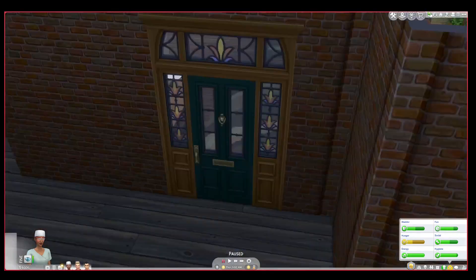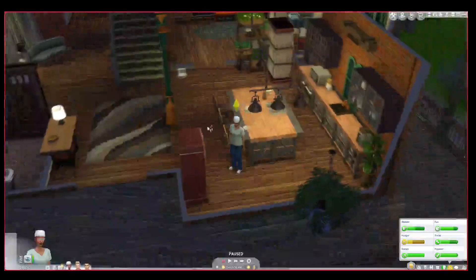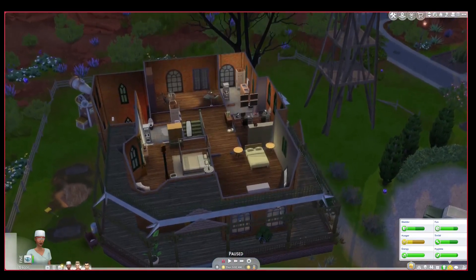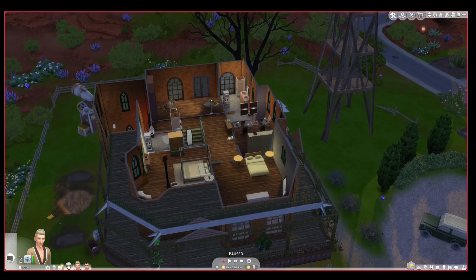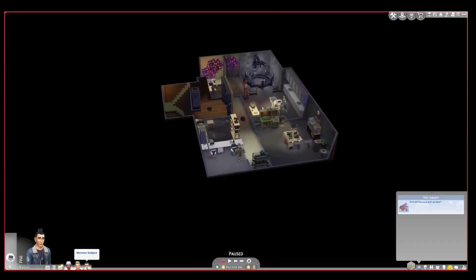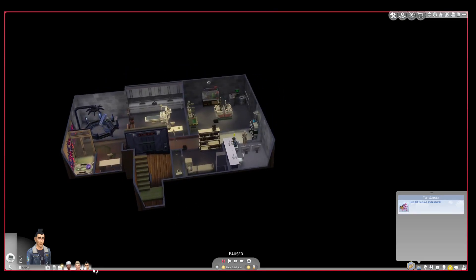Let me just show you the upstairs. This is their house. Loki works in the science career and Cersei works in the doctor career. Nervous doesn't have a job because he stays home all day doing the cooking, cleaning, and all that — because he's treated like a test subject and a slave.